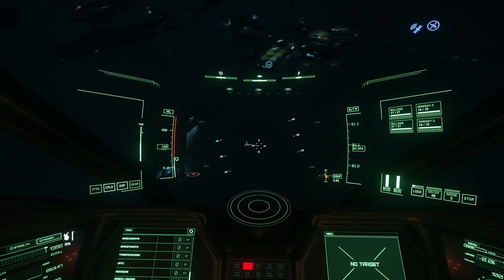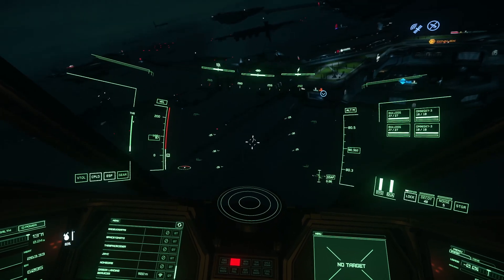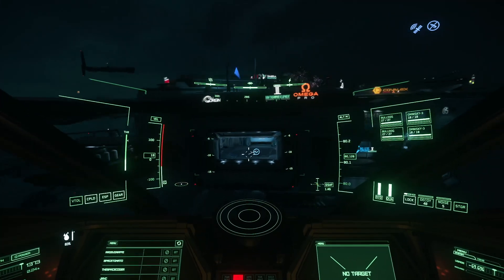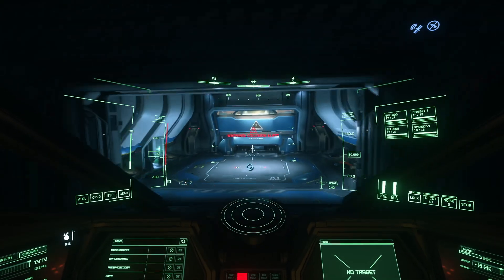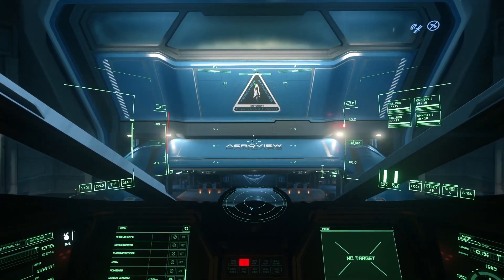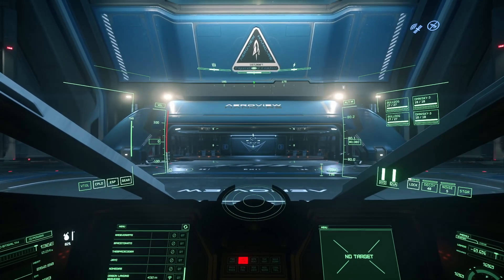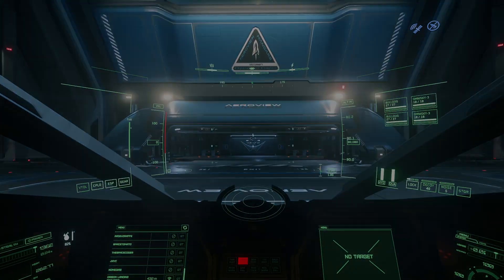There's my arrow. And there you go — that's how you find the Orison spaceport at night. Like I said, it's not very hard. That's how you find the spaceport and land at Orison at night. Pretty easy, isn't it? If you enjoyed this video please hit the like and subscribe buttons, and I will see you in the verse.